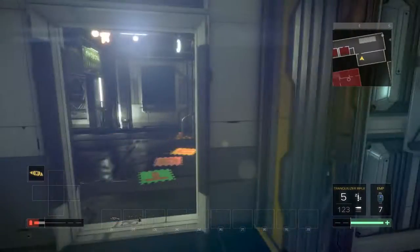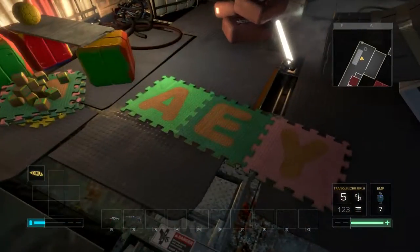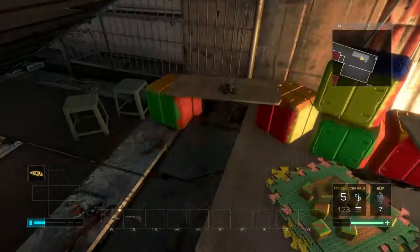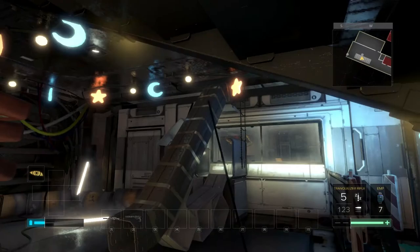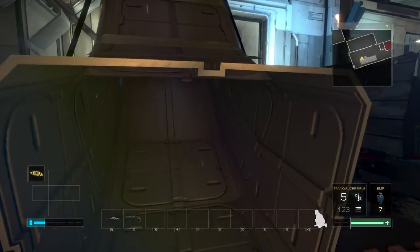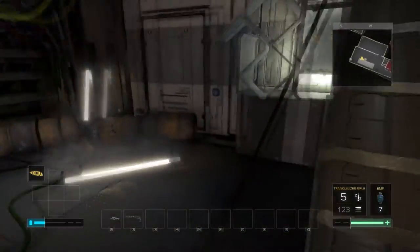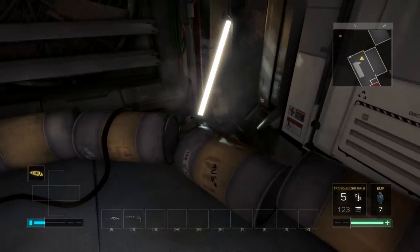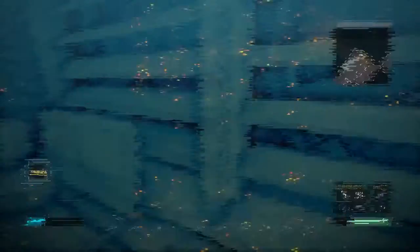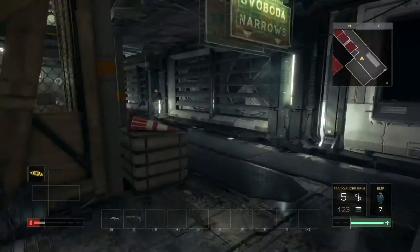He looks like he's in bad shape. A crafting part is something you often find in a child's play area. Look at this. Is this like a weird slide for kids? I guess it is, isn't it? They climb up here somehow and then slide down. I guess we'll go up these steps here.